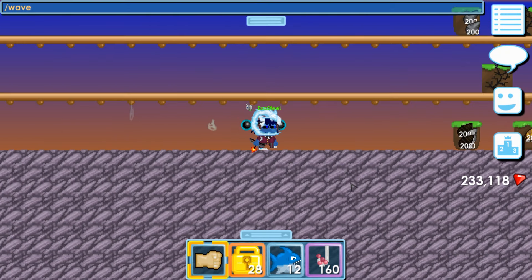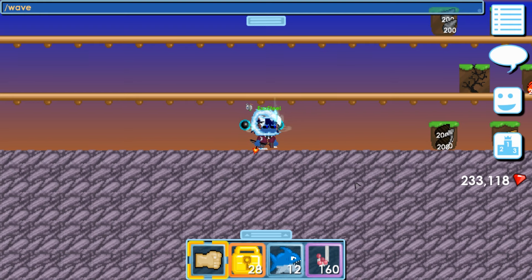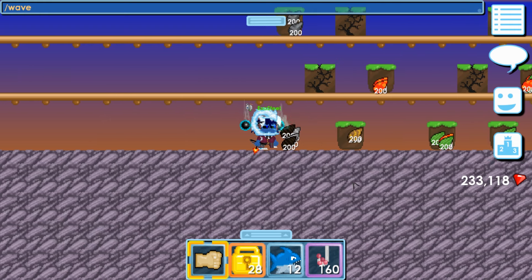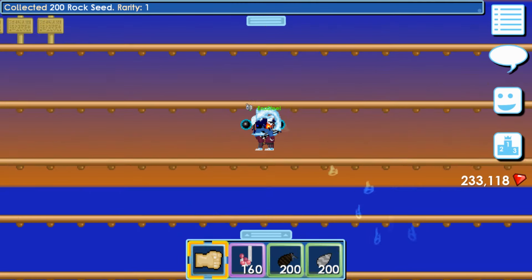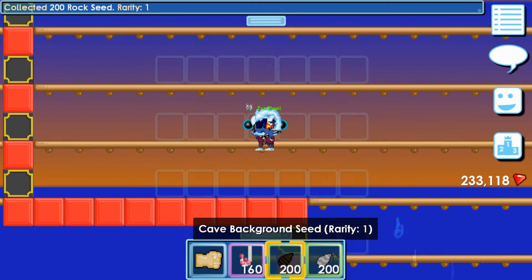How's it going guys? Silverclaw here. Welcome to part 3 of Project Laboratory. Let's start with making science seeds — cave background with rock seed. Let's do this.